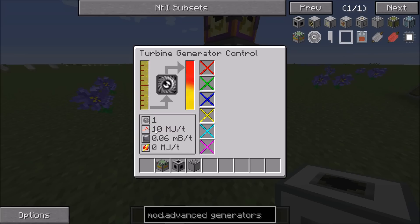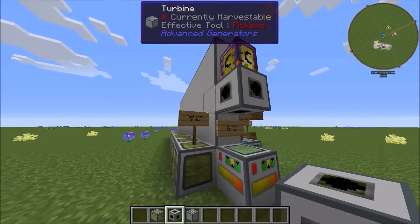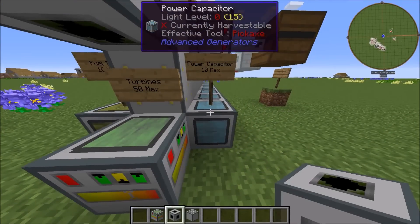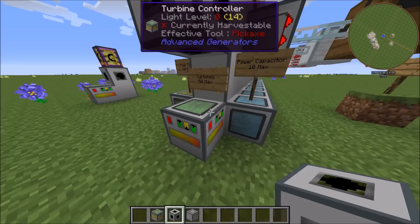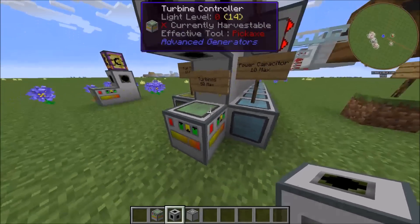There's a peak power production — there's 10, you get an additional 10 megajoules per turbine. You can have up to 50 turbines, up to 10 fuel tanks, and up to 10 fuel capacitors. They increase the internal fuel capacity, and power capacitors increase the internal power capacity.